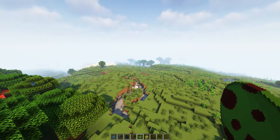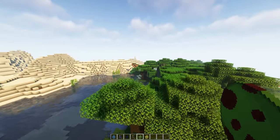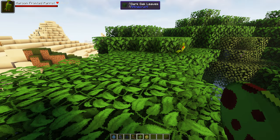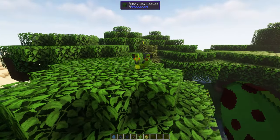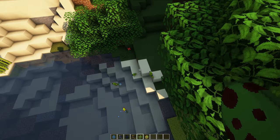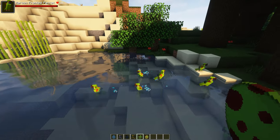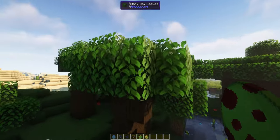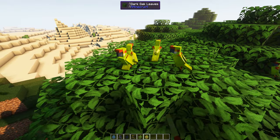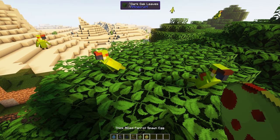A maroon-fronted parrot! I think we'll head back over to the desert over here. They're going in the water to swim and clean their feathers. And finally, the thick-billed parrot. What's the difference? It's just the coloration, and the wings are different — that's what it is, different wings.